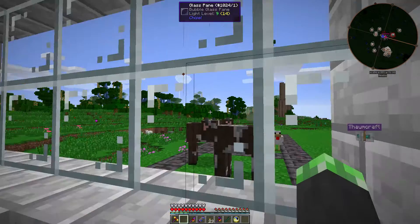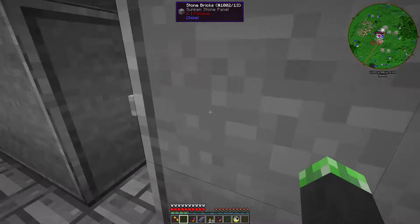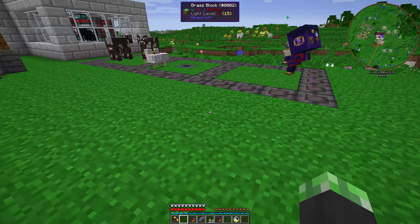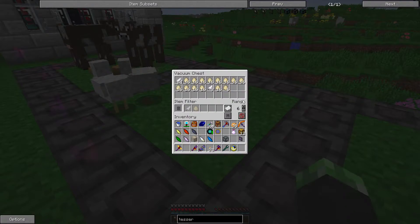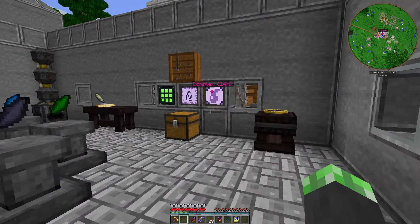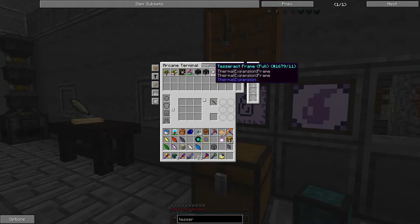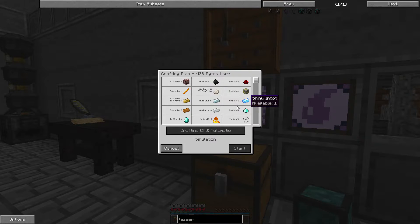I wanted to get back to the chickens. Let's see how the chest is doing. I need to export that stuff - item conduit, and then a Tesseract. Let's just make one. Missing ender pearls.